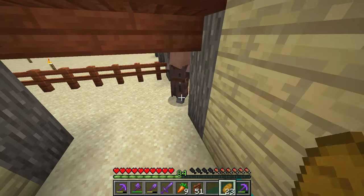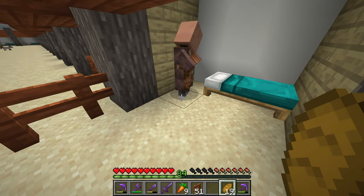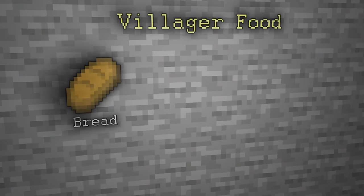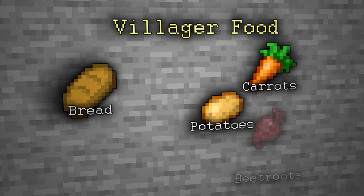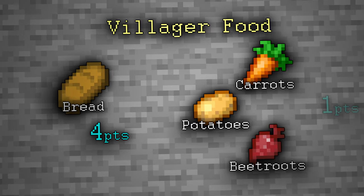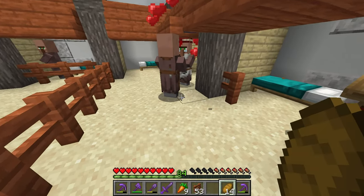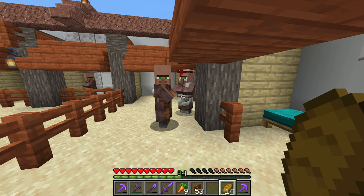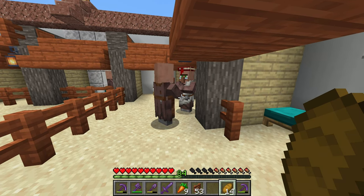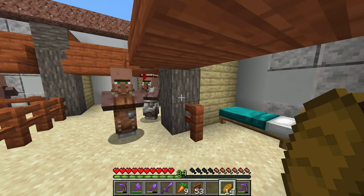Feeding villagers is as simple as tossing food in front of them and letting them pick it up. However, villagers are only interested in four types of food: bread, carrots, potatoes, and beetroots. Bread is worth four points, while carrots, potatoes, and beetroots are only worth one food point each. After two villagers have beds of their own, have access and can walk to an extra bed, have enough food, and are not on cooldown after previously mating, they will attempt to reproduce.